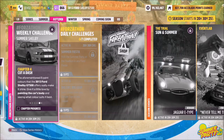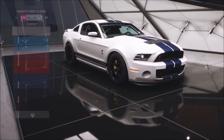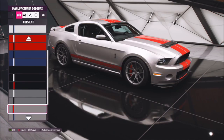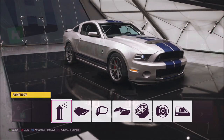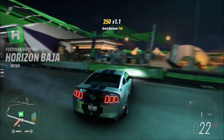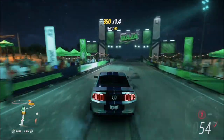The final challenge simply wants you to paint the car's body. Go into the paint car section, select paint body, and pick a paint scheme — it doesn't matter which one. I ended up going for the silver and blue, reminiscent of the Mustang in the Need for Speed movie. Pick whichever you like and it will pop up saying the final challenge is complete — and that is this week's Forzathon guide done.